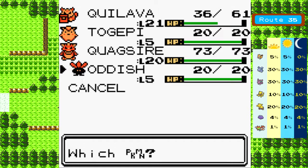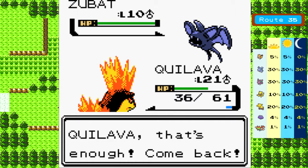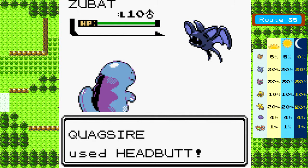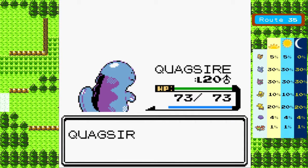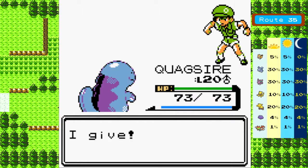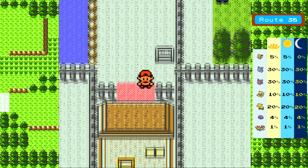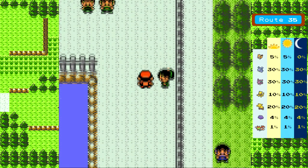Zubat's next, so we'll go ahead and switch to Quagsire for this. Quagsire gets some experience points, even though it did get most of the experience points from the fight against Whitney, whatever. And there we go! I'm gonna go ahead and leave the route so we can skip those two trainers there. Basically what that does is it resets where all the trainers are, so we can go around this way now instead of having to fight those two guys.